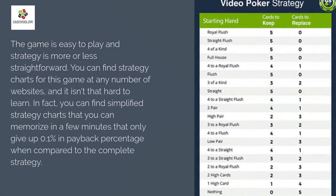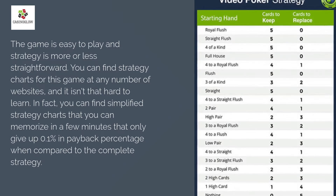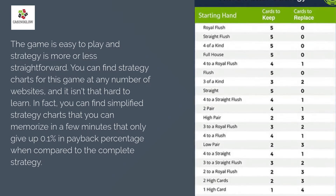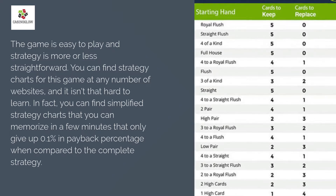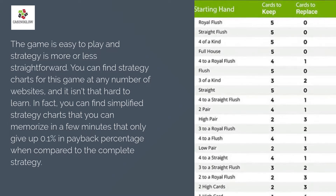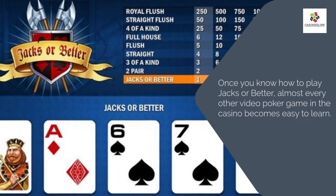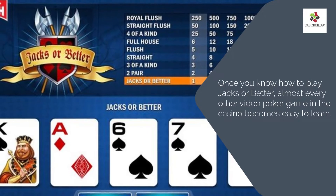The game is easy to play and strategy is more or less straightforward. You can find strategy charts for this game at any number of websites, and it isn't that hard to learn. In fact, you can find simplified strategy charts that you can memorize in a few minutes that only give up 0.1% in payback percentage compared to the complete strategy. Once you know how to play Jacks or Better, almost every other video poker game in the casino becomes easy to learn.